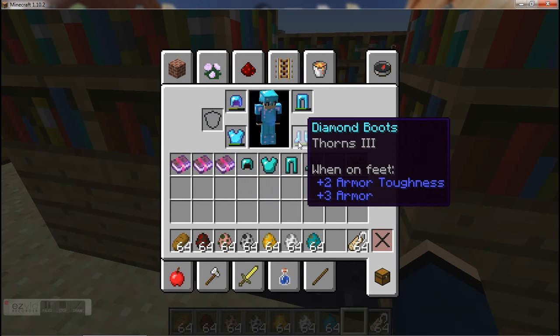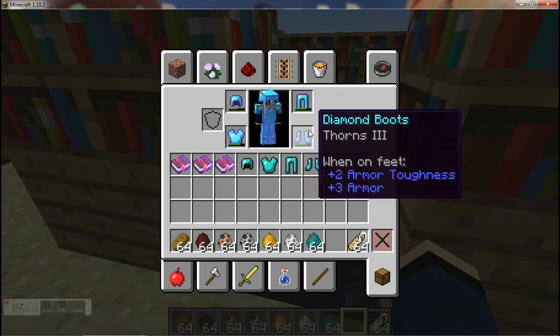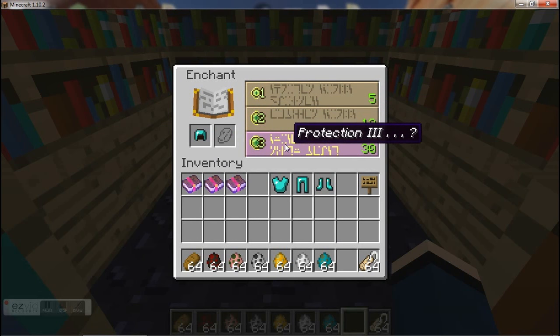What it does is, every time you get hit by a mob or a player, that mob or player takes some damage themselves — to the tune of 0 to 4 hearts, but that is a random amount. Obviously the amount of damage increases with the level of the enchantment, but it doesn't have any effect on the amount of damage they inflict on you, so you have to be very careful. If you're facing something like a zombie pigmen, because they inflict a very high level of damage, you need a very high level of Thorns before they stop being able to kill you.